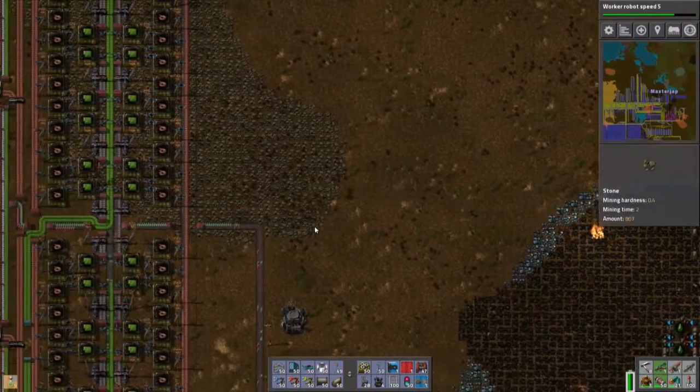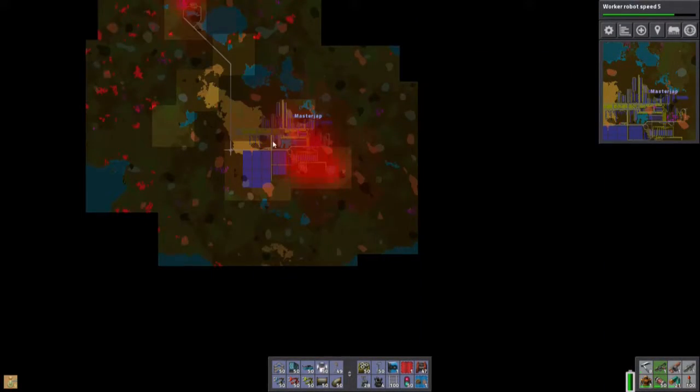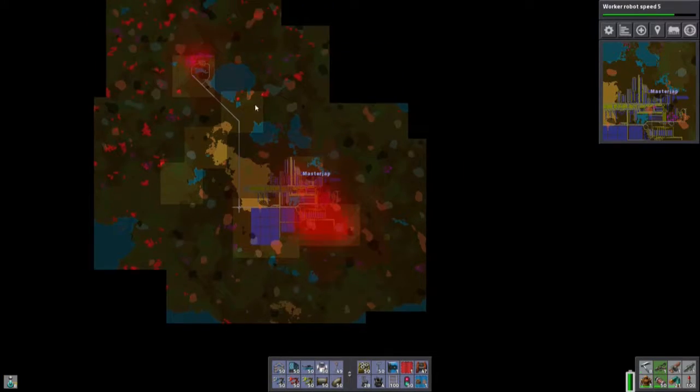It actually damages me. Good to know. So, where are the aliens? Over here, I guess we're going there. Let's go by train. Let's go to a train station and actually take the train there.